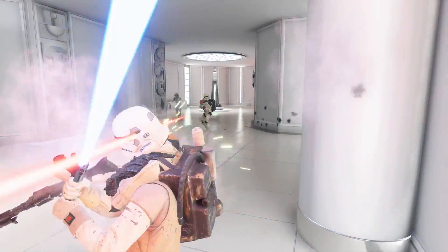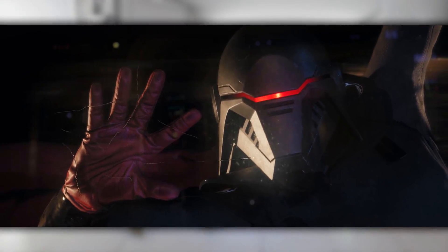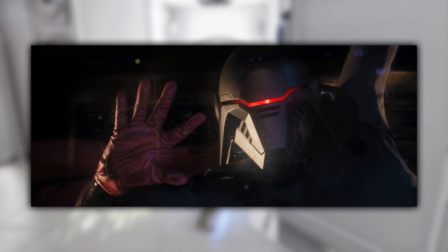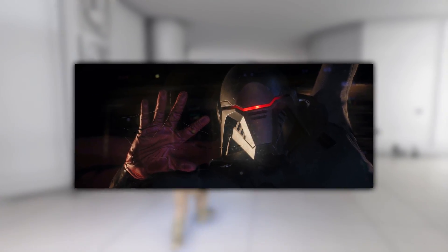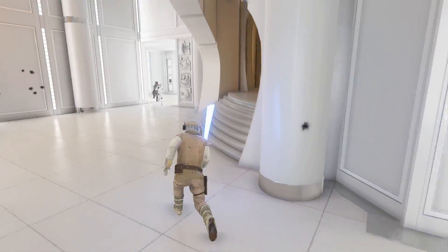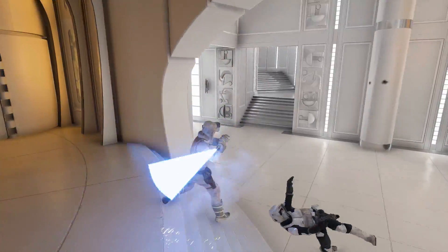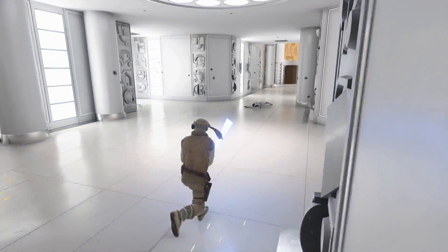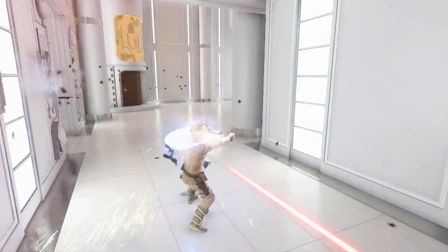The next thing I spotted was the Second Sister using the Force to control the ship that Cal and his friends are on — from the outside. This shows how powerful and clever she truly is, making her a formidable enemy to fight. It's a great nod to how strong she'll be with the Force. Interestingly, I don't think we've seen anyone in Star Wars control a ship from the outside like this, except for Starkiller in Force Unleashed who pulled down a Star Destroyer from the sky.